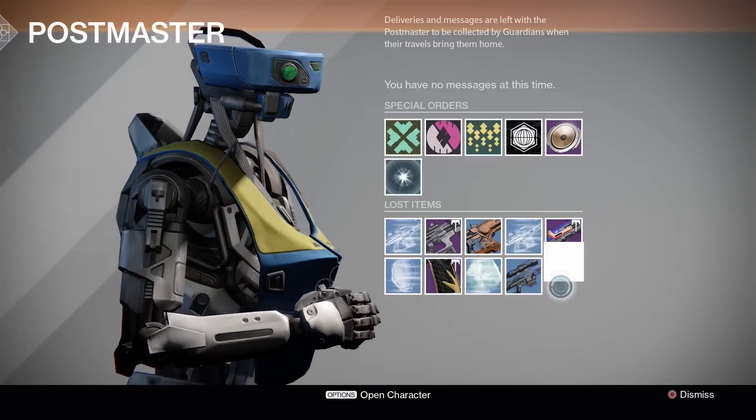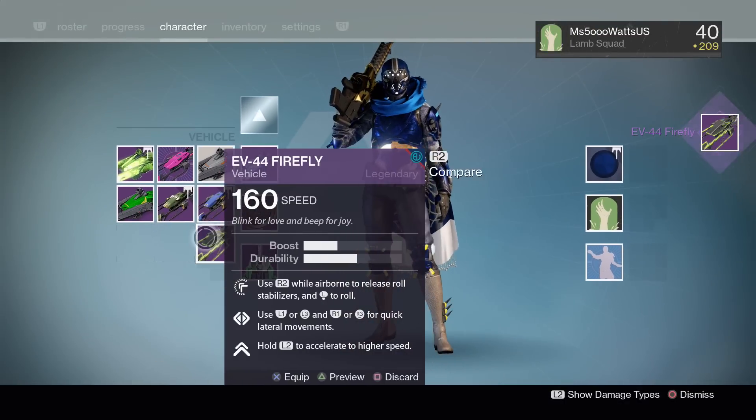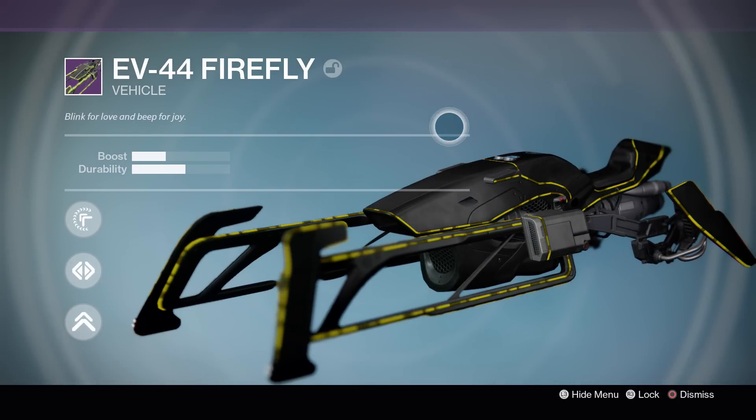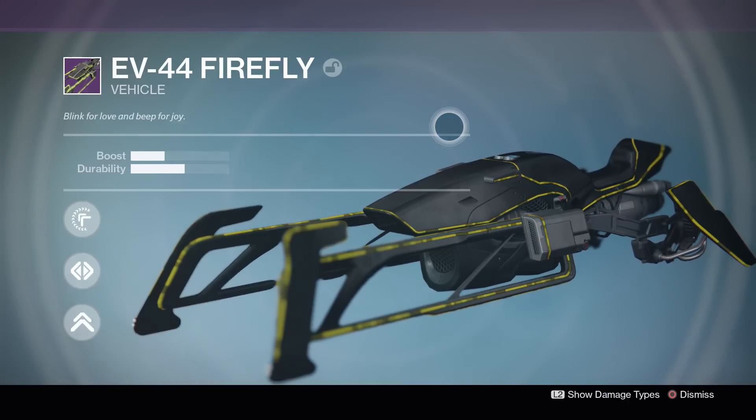Let's take a look at this other Sparrow we got - it's called the EV44 Firefly. It's pretty cool - it changes color. I really like that it cycles through colors. Both this one and the other one as well.